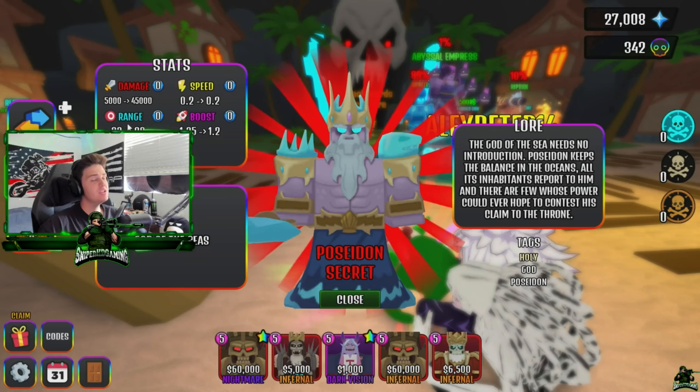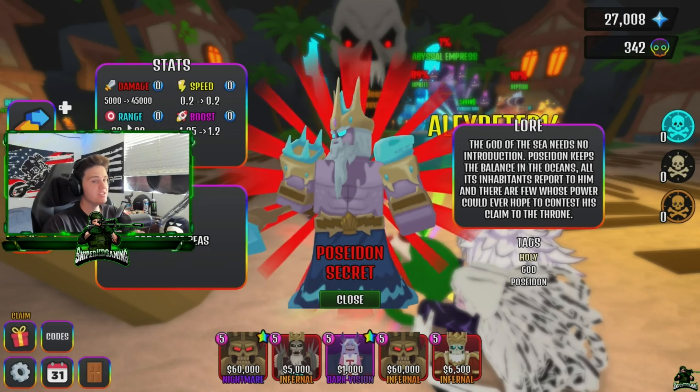With that being said, today's showcase is all about the new Poseidon Urn. If you see in the shop — scroll down here — I already bought this in the last video. Here is the Poseidon Urn: you get Poseidon, which is a secret five-star cursed urn, which is pretty cool. You also get a pet in this one, which I have equipped right now, and the voodoo tokens.